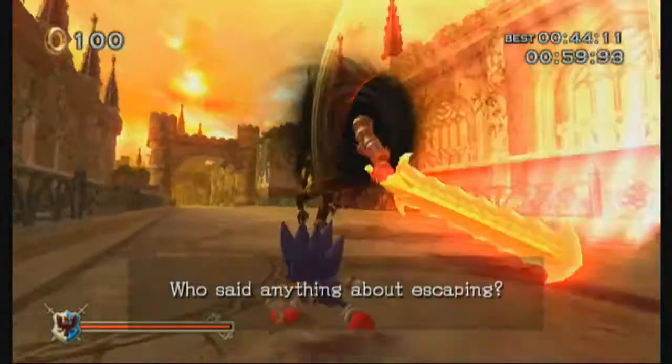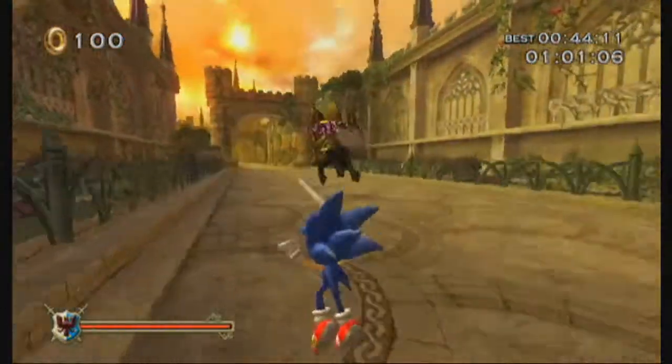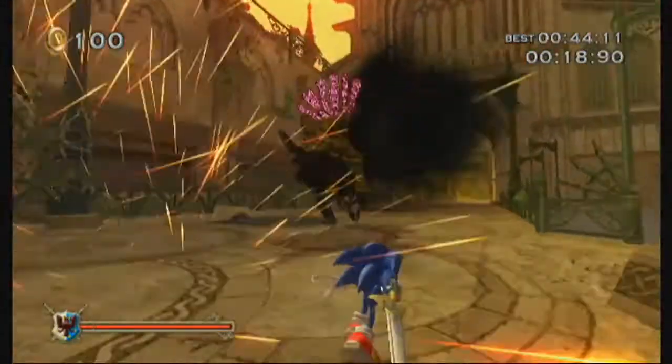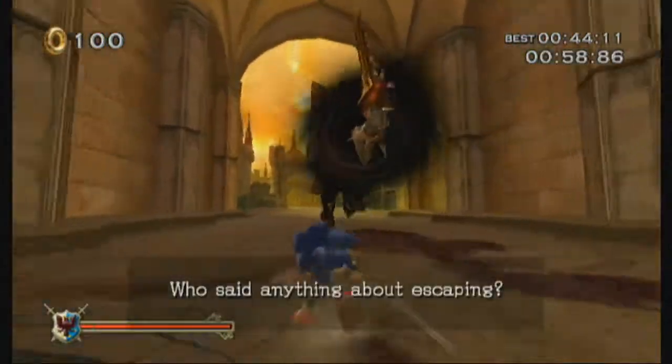Next is this attack where he puts his arm and sword through a dark portal and tries to slash you. He'll slash downwards three times before stopping, so just dodge left or right, or jump to avoid it if you get trapped against a wall.